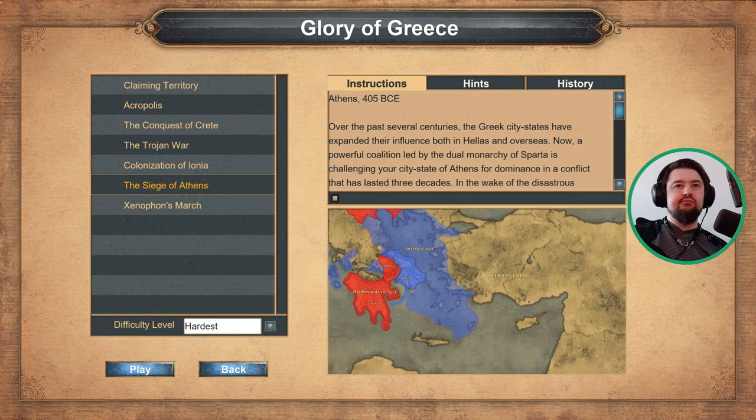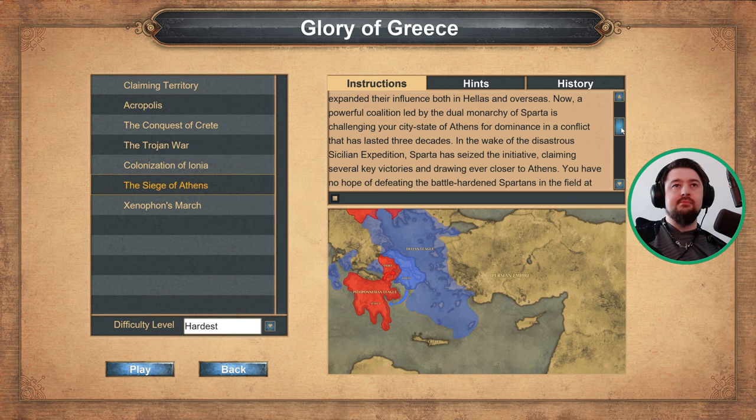Over the past several centuries, the Greek city-states have expanded their influence both in Hellas and overseas. Now a powerful coalition led by the dual monarchy of Sparta is challenging your city-state of Athens for dominance in a conflict that has lasted three decades.